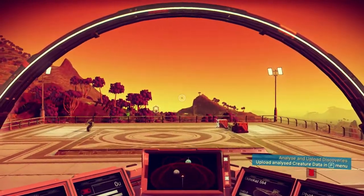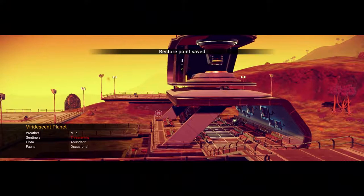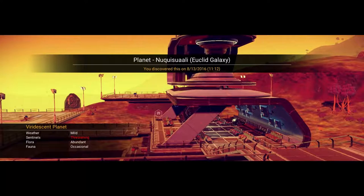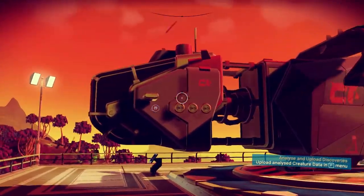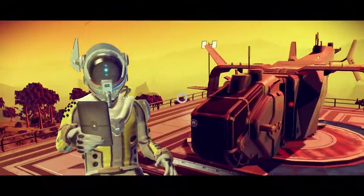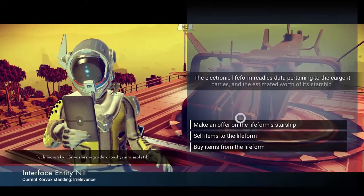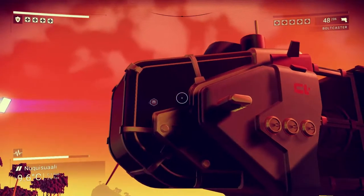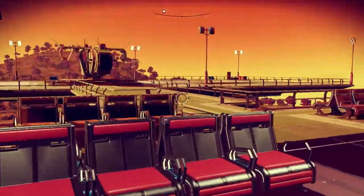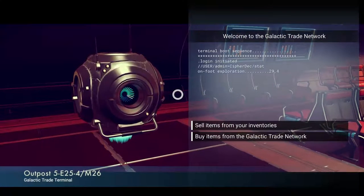Okay, we landed nice and slow. The weather is mild, sentinels are threatening but not as bad as last time. Flora is abundant. There's a ship I like — let's take a look. There's a trade terminal too, so let's go ahead and sell our stuff.